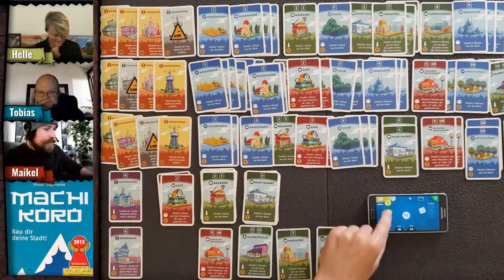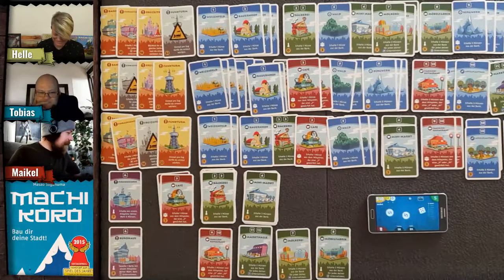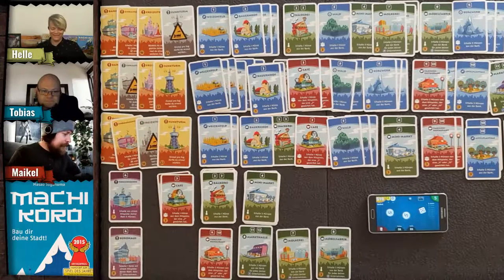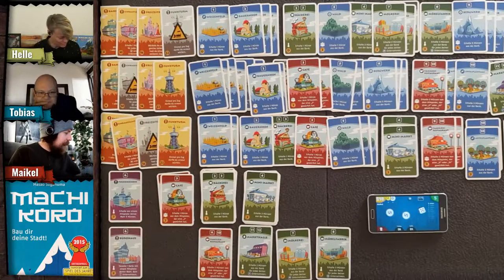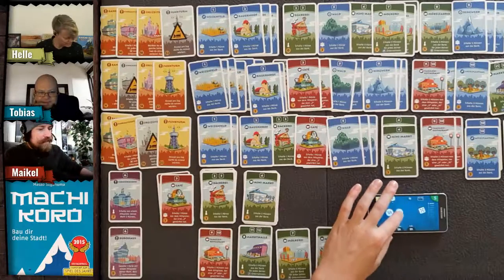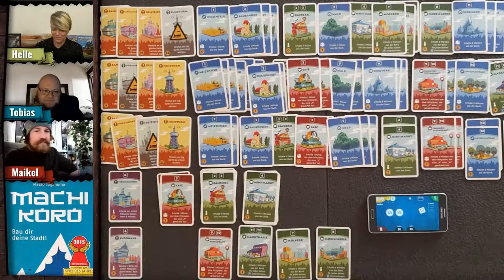My turn — one die, a five: three coins for me. I need another six coins. I thought I'd gotten a ten but I was wrong. I'm saving my money and not buying anything.